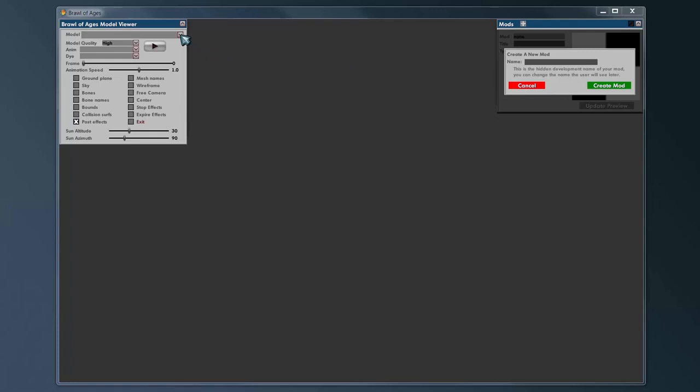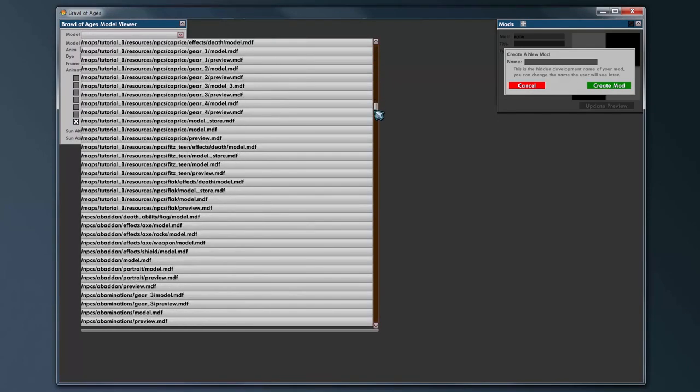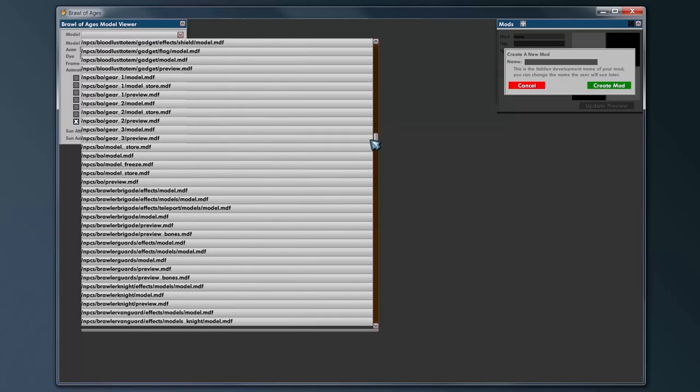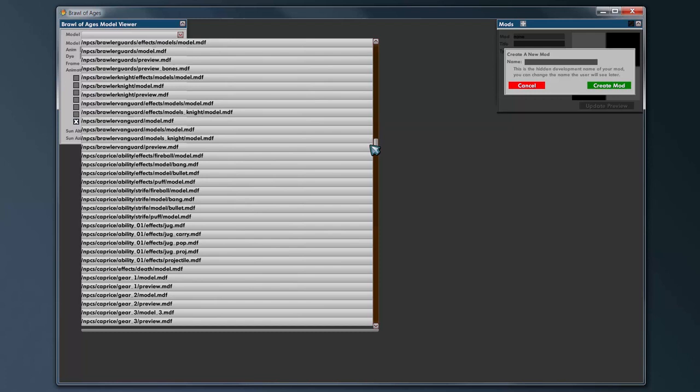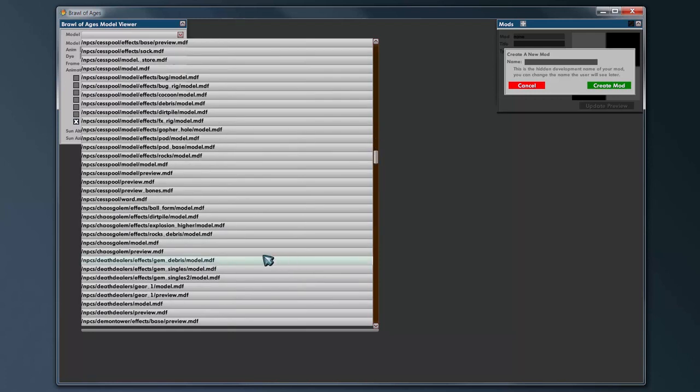Let's make a die. First, go ahead and load the model of the character you want to make a die for. In this case, I'm going to load up a Chaos Golem. He should be in NPCs — all the units are in NPCs. Occasionally a spell is going to be in the items folder. So here's the Chaos Golem, and you want to open the model.mdf that's in the root of his folder. That's usually the proper model.